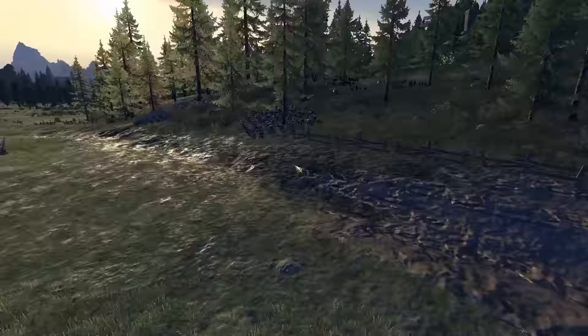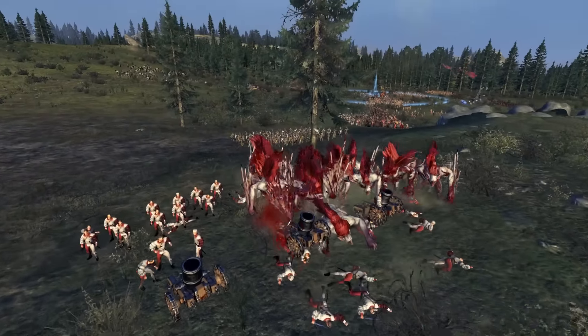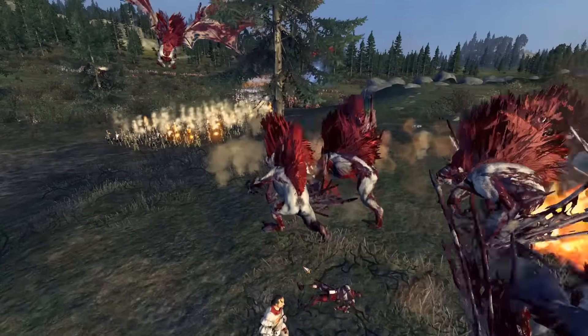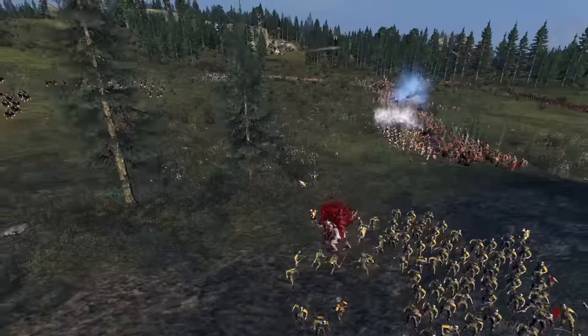This group of Varghais is going after my Mortar Team. And the Renowned Sterling's Revenge Free Company is going to be firing into their backs. In this instance, the normal Free Company would have probably done better against them, but it's still fine.